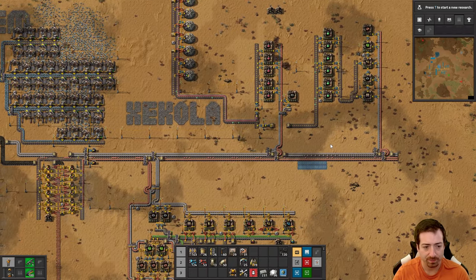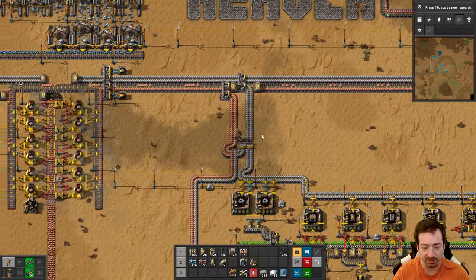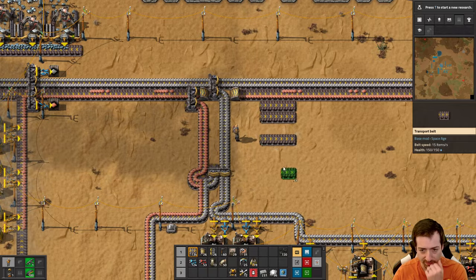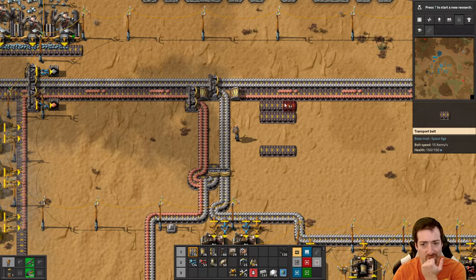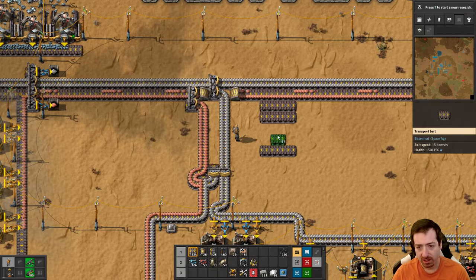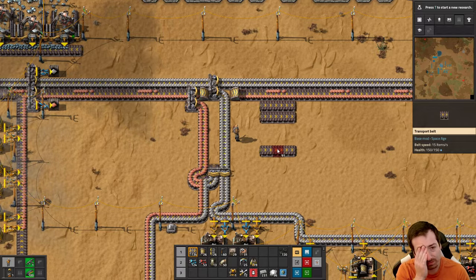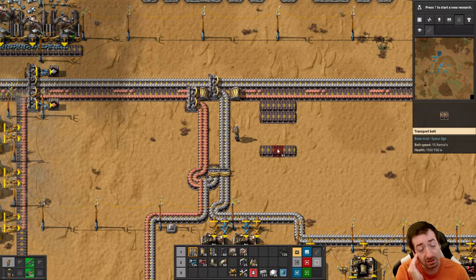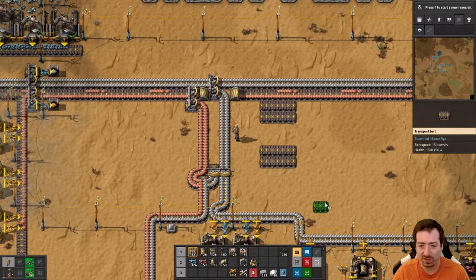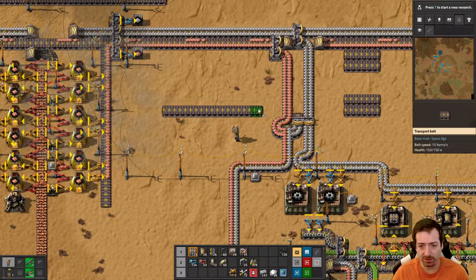There we go - let's work on stone. We're bringing stone over here. I'm going to leave room for two of each for the bus, and then stone and coal will maybe get their own. So I need to bring stone over here.